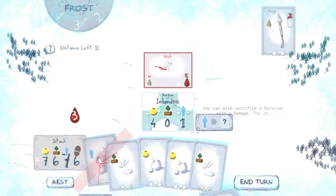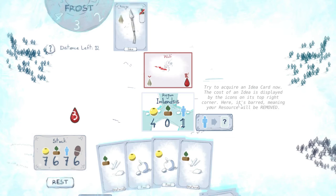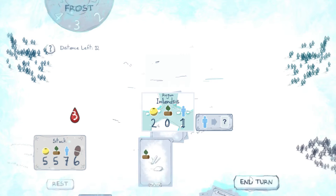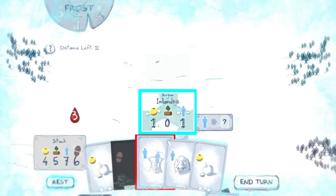You can also sacrifice a survivor with a damage. You draw a new set of two idea cards when you travel, and you add one every turn you spend in a region. Idea cards are cards that can be added to your deck by paying their price. Try to acquire an idea card now. The cost for the idea is displayed by the icons on its top right corner — oh, wood. Here it's barred, meaning your resources will be removed, but we can still do that. Now you use your weapon to defeat the wolf, fulfill the region, and travel.